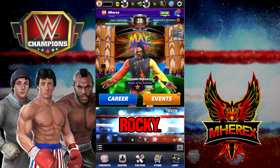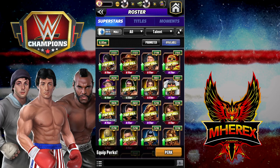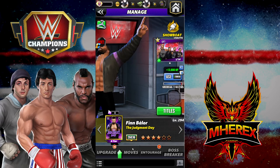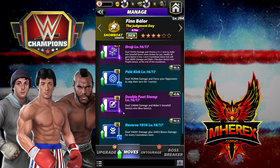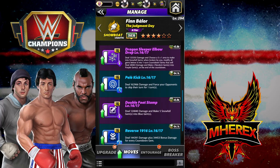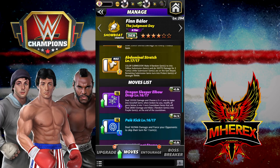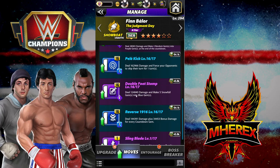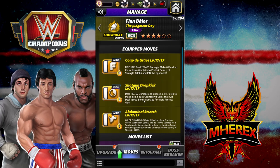Alright, Balor strap options. You could go gem damage — he could kick out easier that way. Triple purple is certainly a thing. The other thing about Balor: his Judgment Day showdown link starts with blues charged, which starts the stun charged. You could use a purple matchy-match trainer — stun swipe — and go into all that.